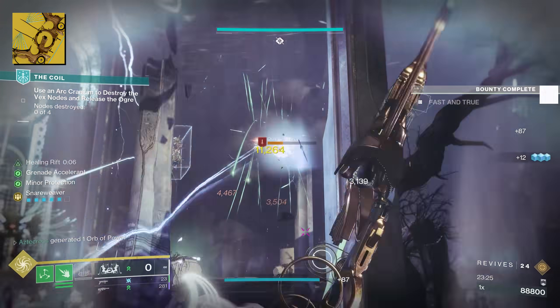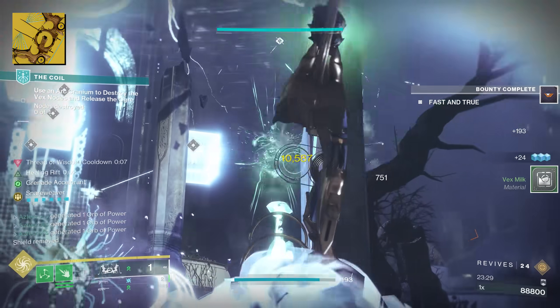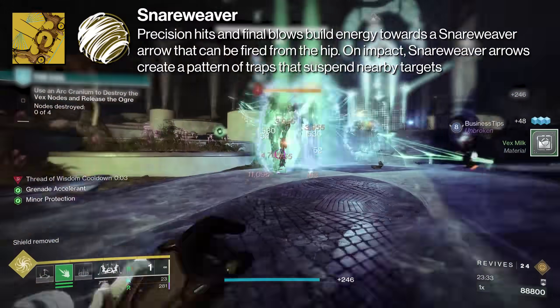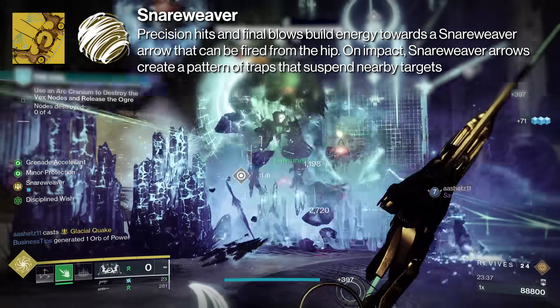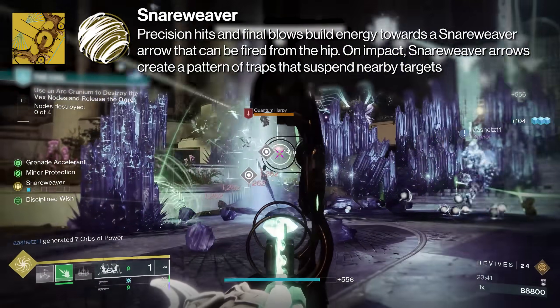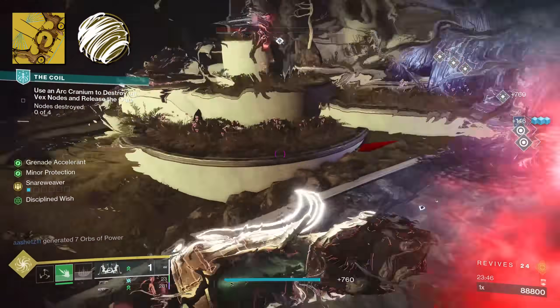Before we dive too deeply into what the catalyst does, I need to give you a brief rundown on how this exotic works. Wishkeeper comes with the perk Snare Weaver, which reads: precision hits and final blows build energy towards a snare weaver arrow that can be fired from the hip. On impact, snare weaver arrows create a pattern of traps that suspend nearby targets.